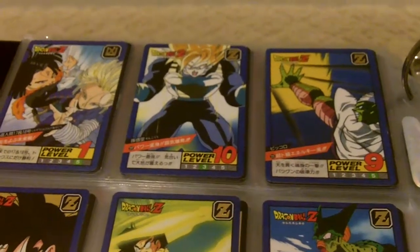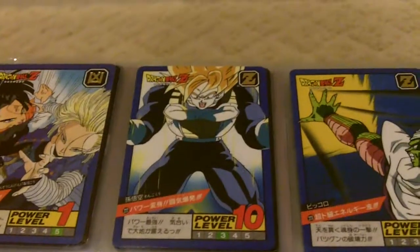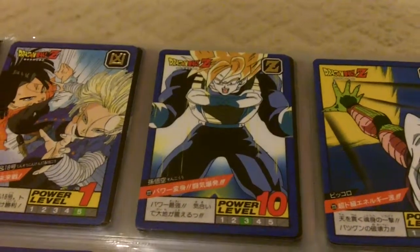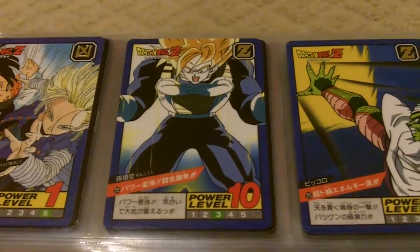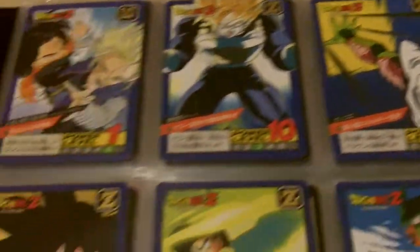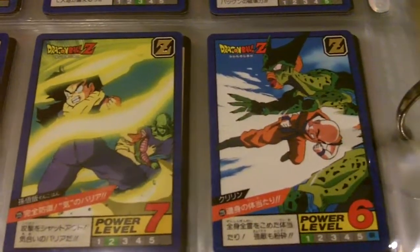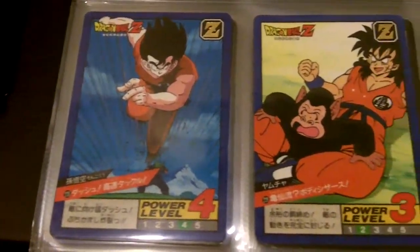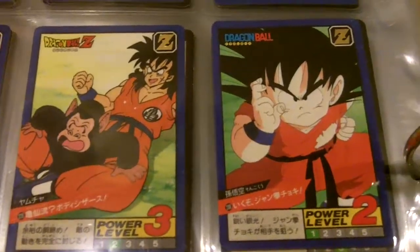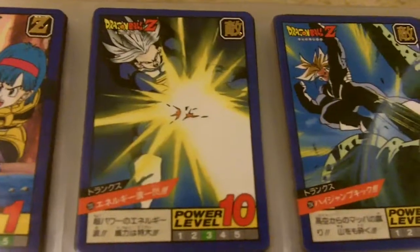Hi, this is Kibo and I'm back with part 6 of the Power Level Super Battle series. It starts with prism number 222, but I'm going to go over the regular cards first. These were made in 1993 by Bandai. There are 38 regular cards, 2 regular prisms, 2 hidden prisms, and 2 double prisms.